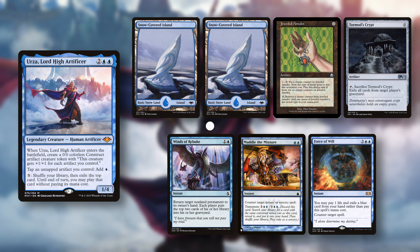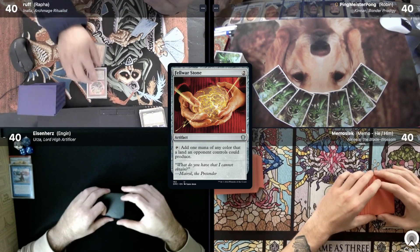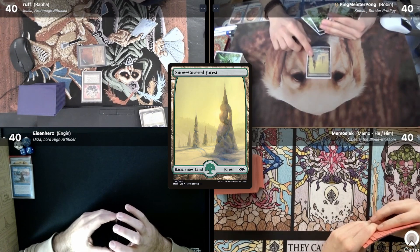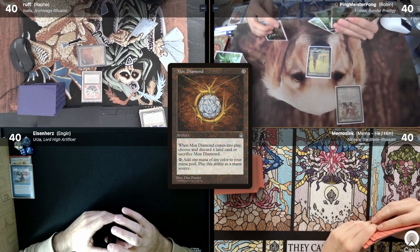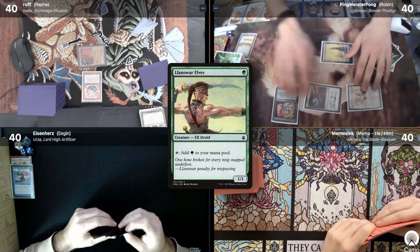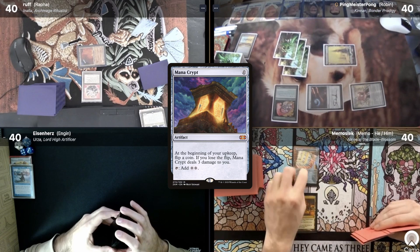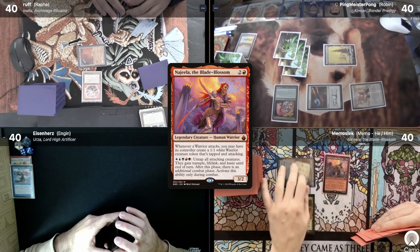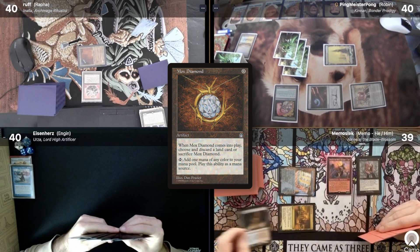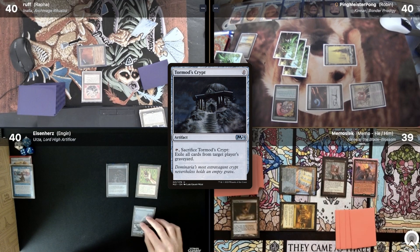Now let's get started with the actual game. Rafa starts by drawing a card, plays a City of Traitors, taps it to cast a Felkhor Stone, and passes his turn. Robin draws and plays a Snow-Covered Forest, follows up with a Mox Diamond and an Arcane Signet, then taps his Signet to cast Selvala. He passes his turn. Memo draws and plays a City of Brass, casts a Mana Crypt, and casts a turn 1 Najeela, follows up with a Mox Diamond, and passes. I draw, play a Snow-Covered Island, cast a Jeweled Amulet and Tormod's Crypt, and pass my turn.